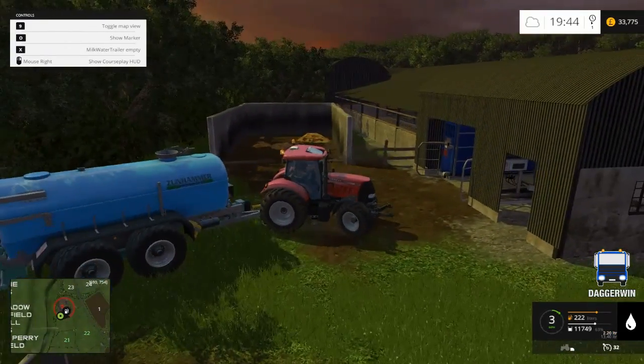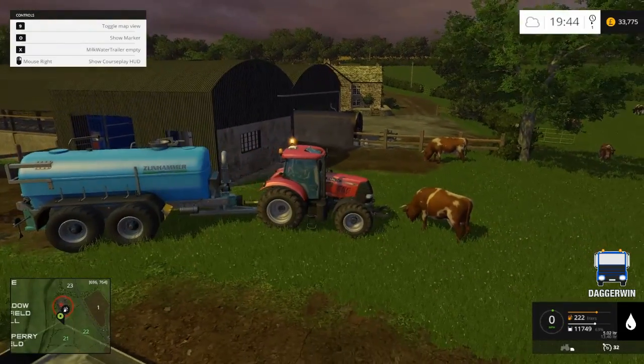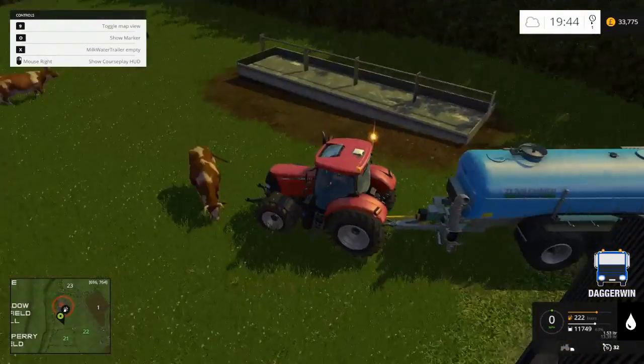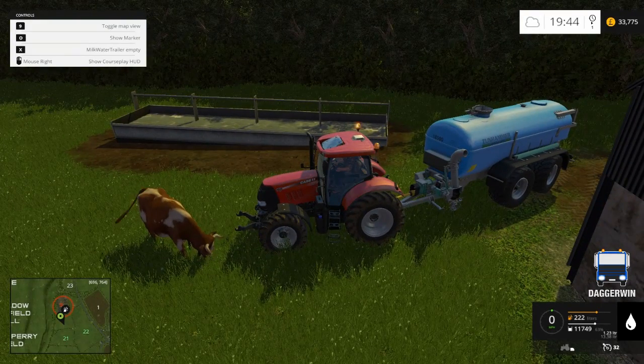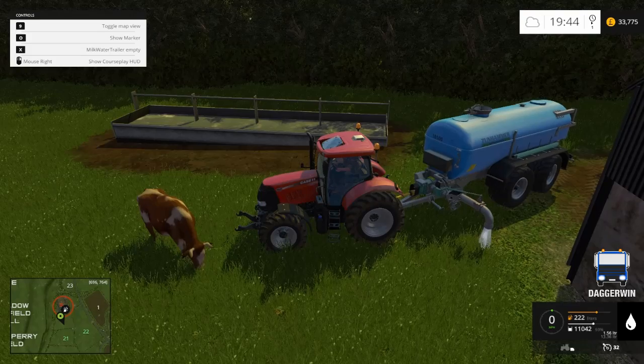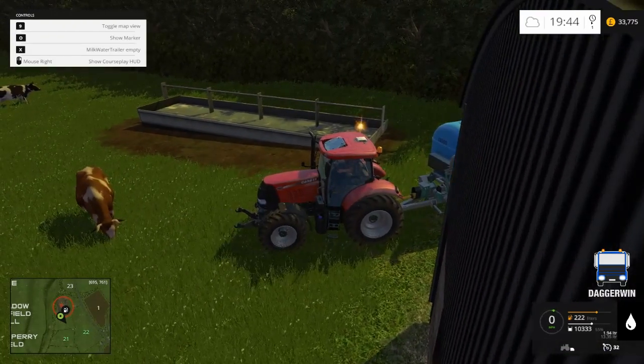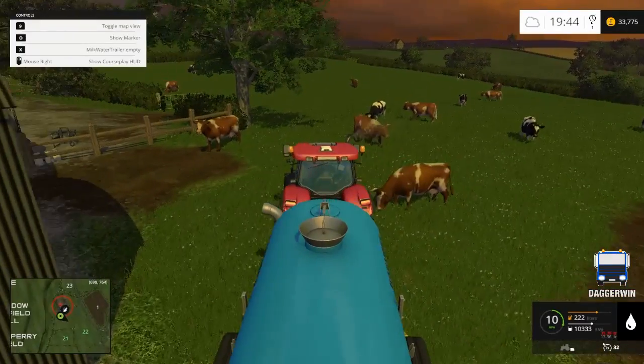And I believe this can be used for milk as well as water. So if you do want to drain it out — this is where I was going wrong, this is what I've been told — if you did want to empty it so you can put milk in, you press X and it will put the spout down and empty it on the floor. Obviously I'm not going to do that because it's a waste of water and I've paid for it, but we'll keep it in there and we'll need that next time.